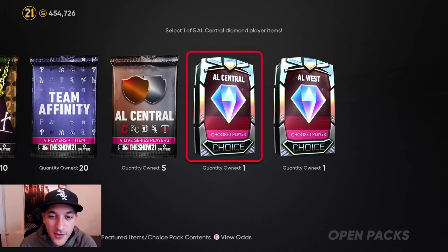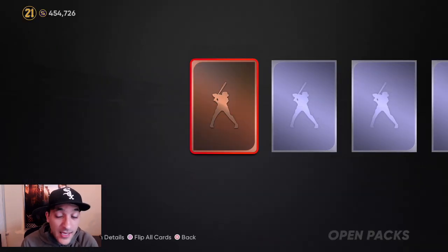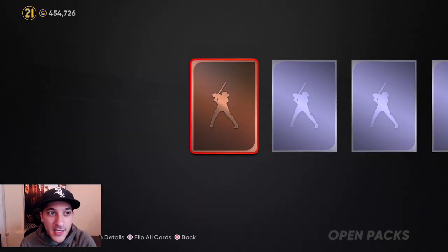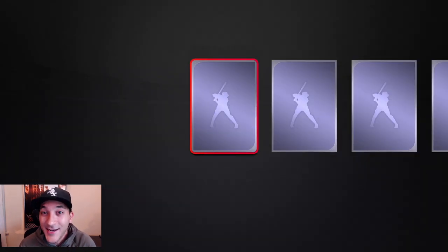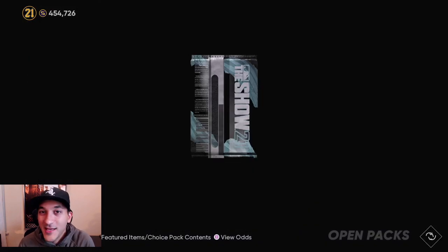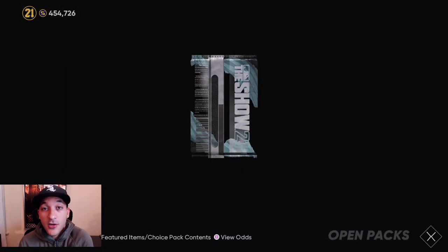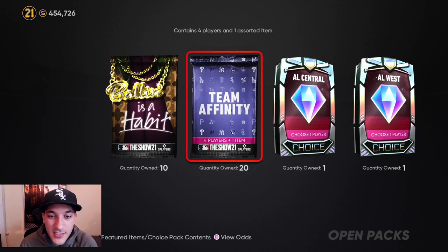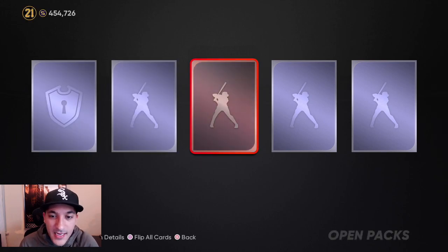For no money spent players, Team Affinity is probably the one thing you want to prioritize. Even if you go back to Team Affinity Season 1, you definitely want to get those packs because the amount of stubs we made just from selling duplicate cards is kind of ridiculous. If you need stubs, focus on Team Affinity. Along the way you're also getting diamond players and good cards that can fill your roster.